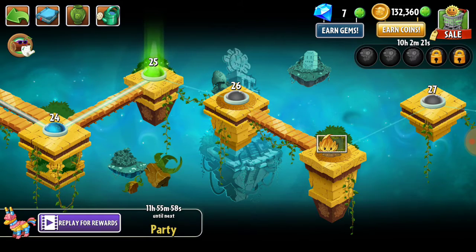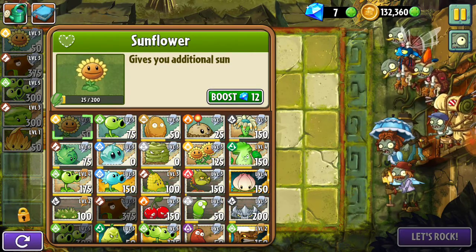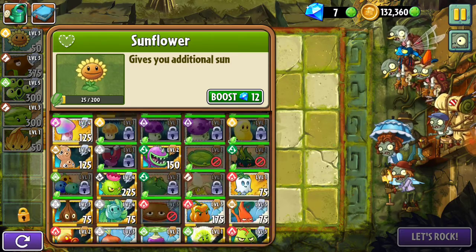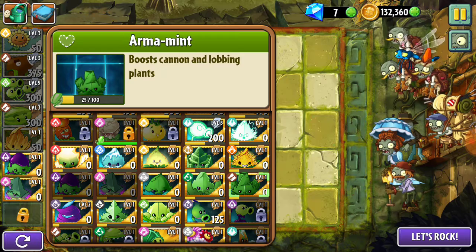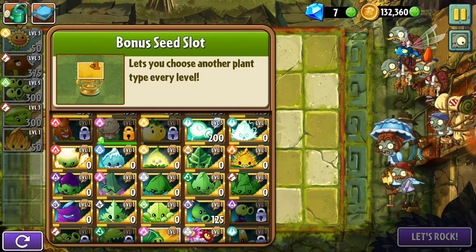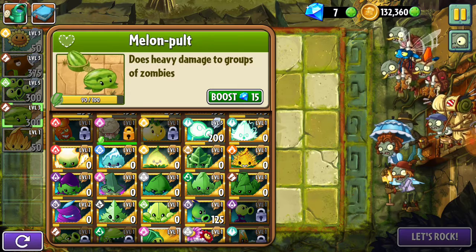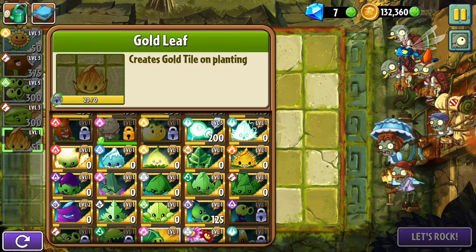Let's hop into level 25. The improvement event is currently going on so we get to use a new plant. I've recently gotten every single empowerment unlocked — every single one. We have sunflower, coconut cannon, Three-Peater, melon-pult, and the new plant we'll be unlocking soon: Gold Leaf. This one creates gold tiles on planting, so it's our first plant that creates that kind of tile.